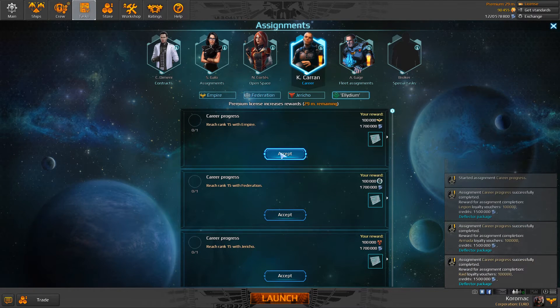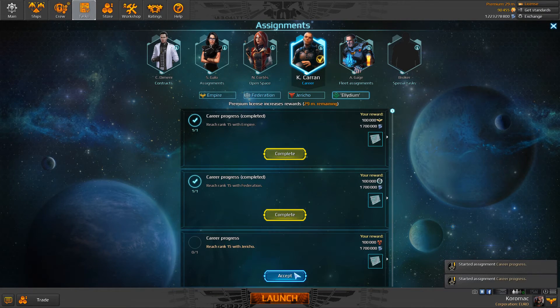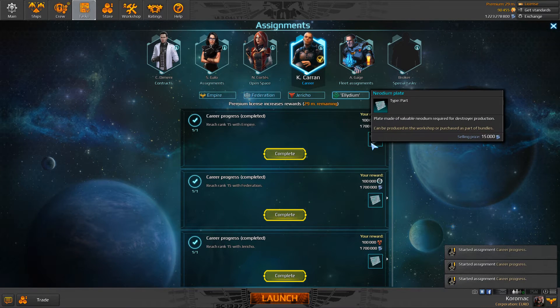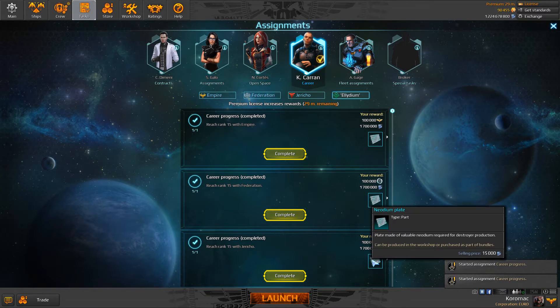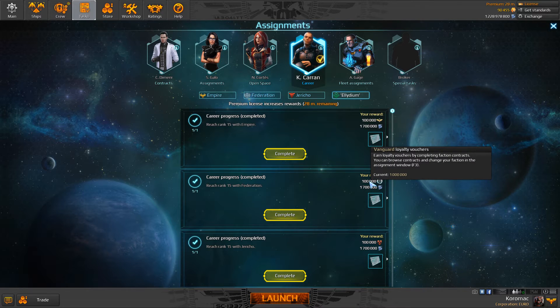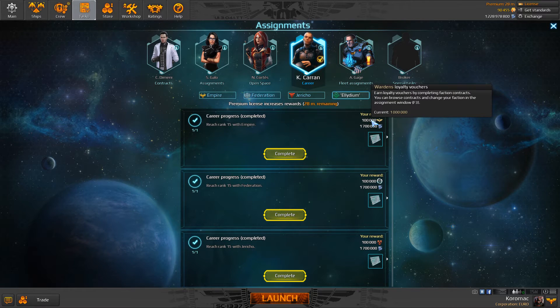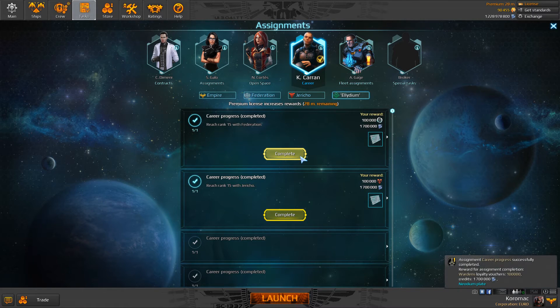Rank 15. I'm disappointed — there is no Beryllium, but okay, it doesn't matter. The biggest reward here is another neodym plate. The biggest credit reward is 1,700,000 credits. And for each faction we got: Vanguard loyalty vouchers, Day loyalty vouchers, and Wardens loyalty vouchers — 100,000 each. Let's complete those.